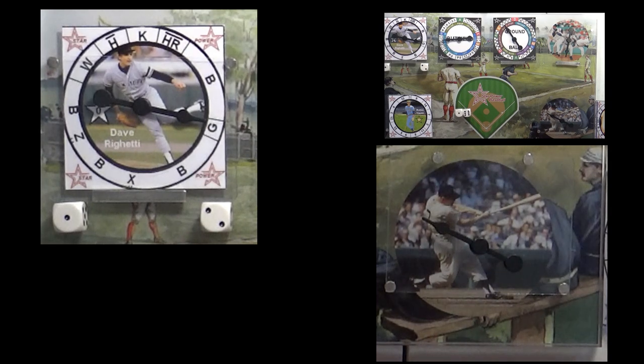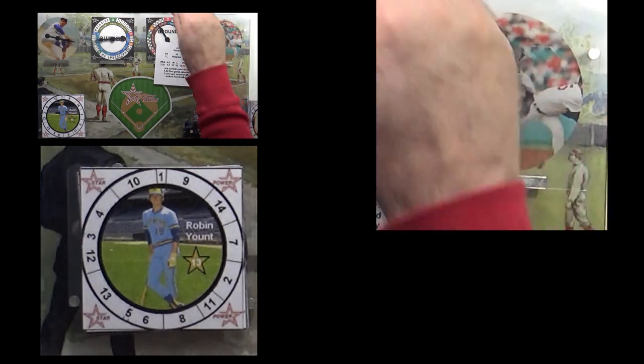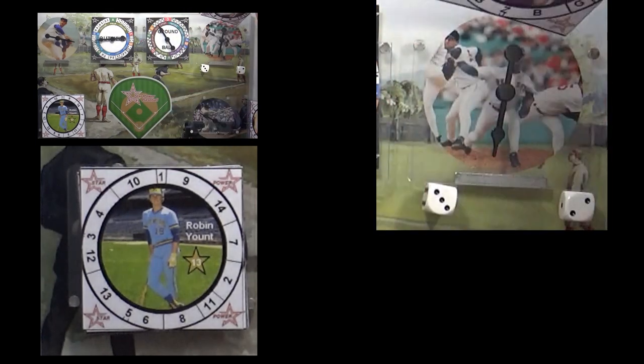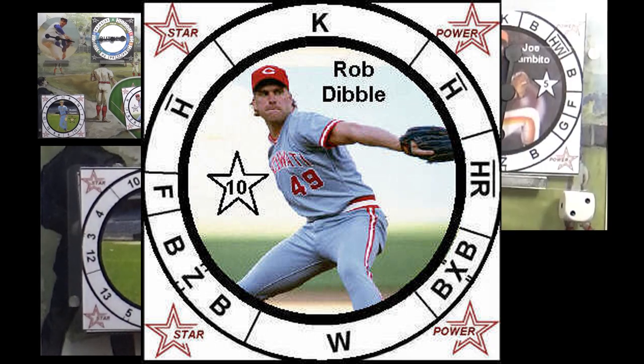Rigetti came in shaky but did his job. The score is tied at 2-2 going into the fifth inning. Rigetti's done. The new pitcher for team number seven is Joe Sambito: a 1-2, giving him three pips and two re-spins. Getting Rob Dibble up in the bullpen for team 7.